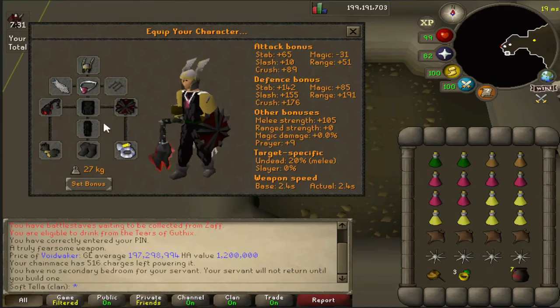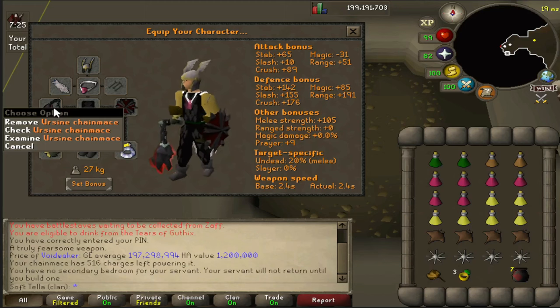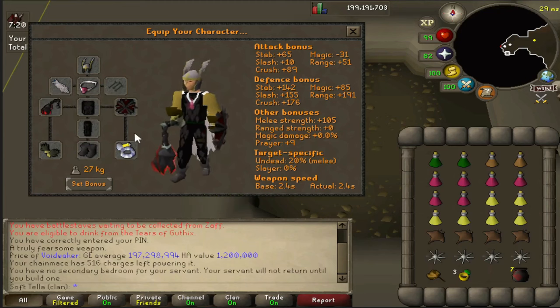To kill Vetyon, you're going to want to use a crush weapon. Obviously the ursine chainmace will be best in slot, but a bludgeon or any other crush weapon will do absolutely fine here. Because of that, a mythical cape is really good due to its crush bonus. Just bring whatever else you're willing to lose.